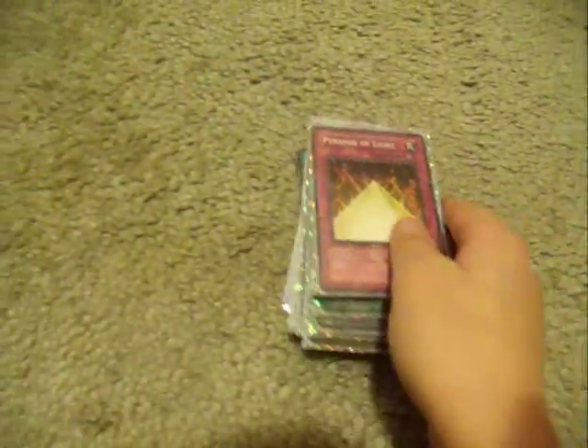Alright, first of all, the very first thing in this package is Pyramid of Light. It says: if this face of cards is removed from the side of the field, destroy Andro Sphinx and Sphinx Tellia on your side of the field and remove them from play.